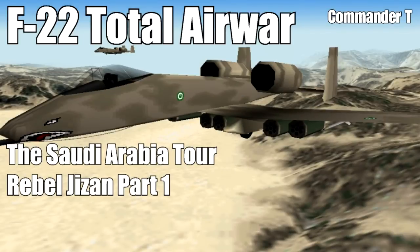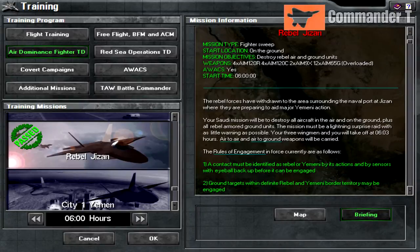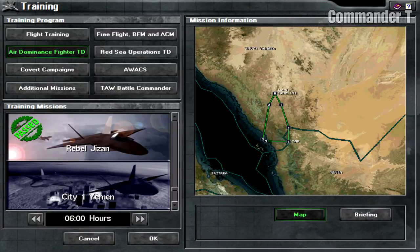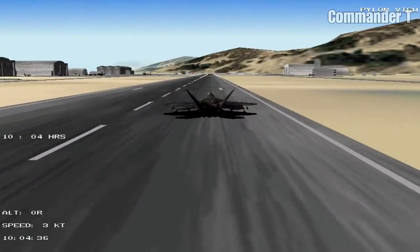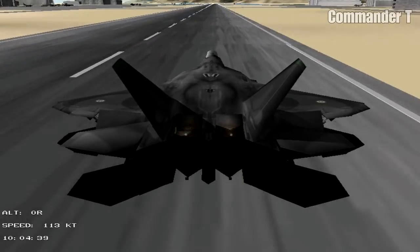Hello and welcome to another F-22 Total Air War Let's Play video. This is the next mission on the Saudi Arabia tour called Rebel Jizan. Because this mission is so long it's in two parts, and this is the first part. We've got to take off in Saudi Arabia, fly to the border, take out some enemy ships at Jizan port, some captured F-15s, and finally take down the enemy AWACS — so let's go.